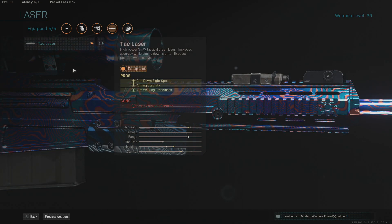Next up, we go for the TAC Laser to increase the ADS speed, aim walking stability, and aim walking steadiness. ADS speed allows you to quickscope better and makes sure you can ADS pretty quickly. Those first shots at the start of the round where snipers are looking into enemy spawns — you're going to be able to get those first shots off because you'll be the first one ADS'd. While they're still aiming in, you'll already be ADS'd and able to get easy headshots or longshots, picking up nice easy kills on players standing still at the back of the map.